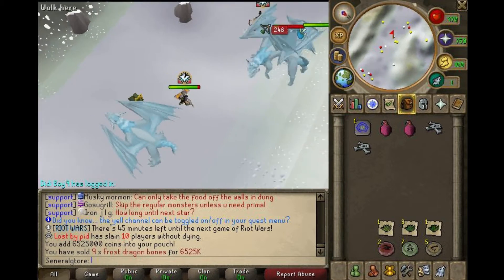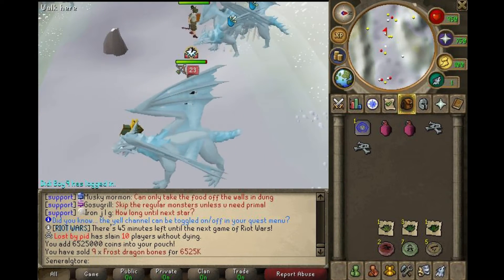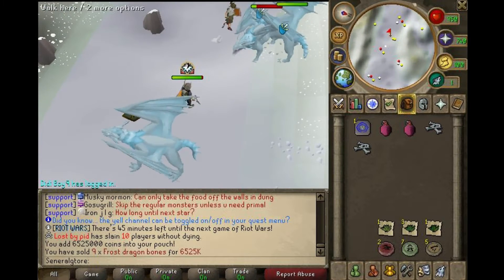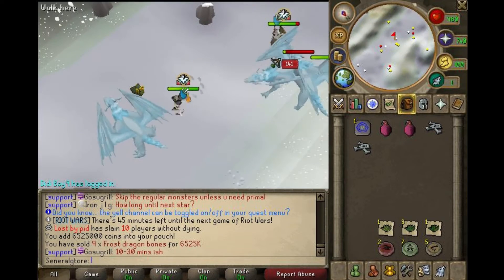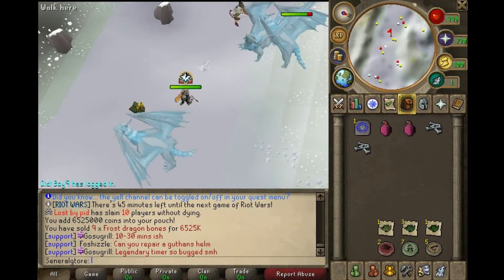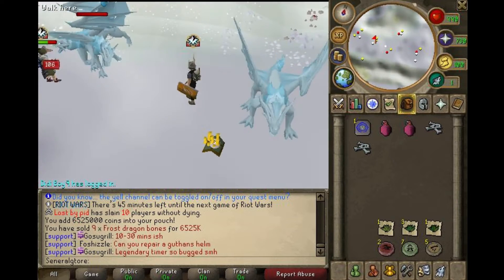Frost dragons — I always thought frost dragons would be a really easy boss, and honestly they are. Frost dragons are possibly the easiest boss on Ikov to be honest, and they do give quite a good bit of profit.